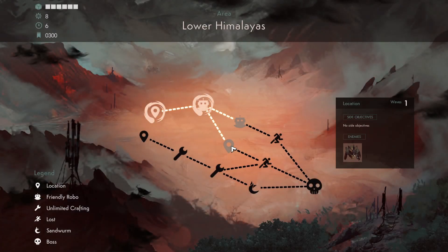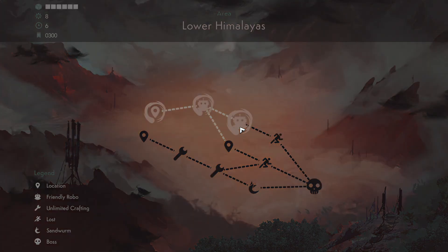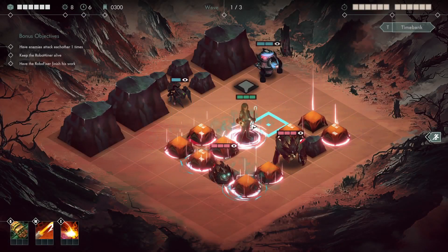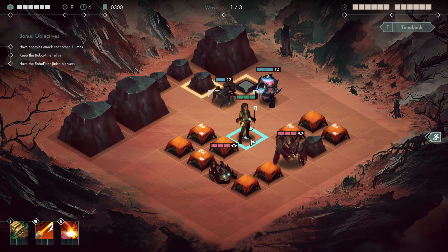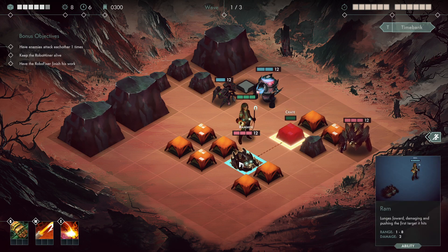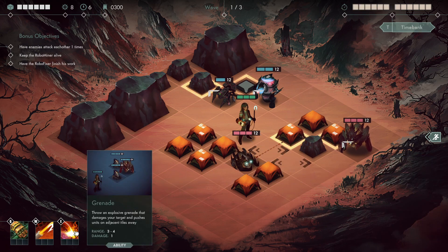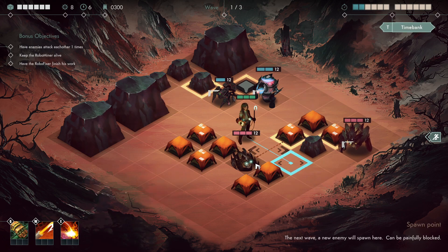Now we could go to a normal fight with no side objectives, or we can jump to a location with side objectives where we'd have to keep the robo miner alive and have enemies attack each other again. We'll start that. So this guy is moving forward — his ability launches forward, damaging and pushing the first target it hits, so pushing him backwards will not make a difference because he will still just keep moving unless I stand in the way.